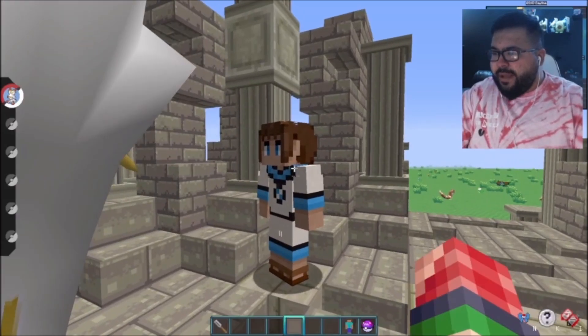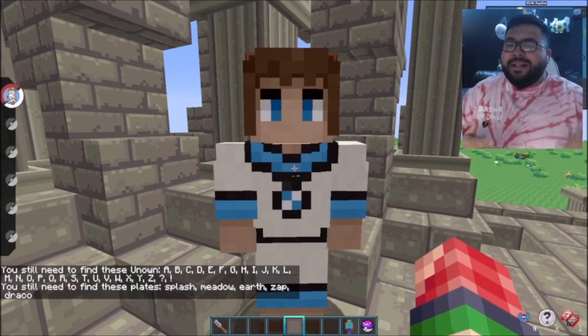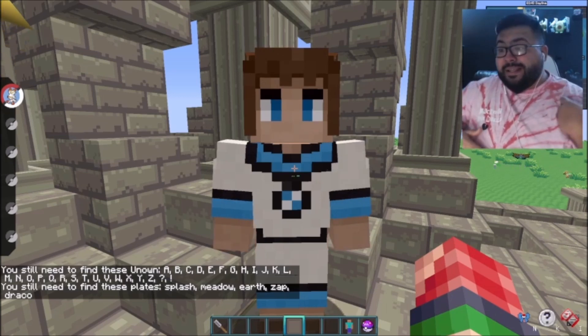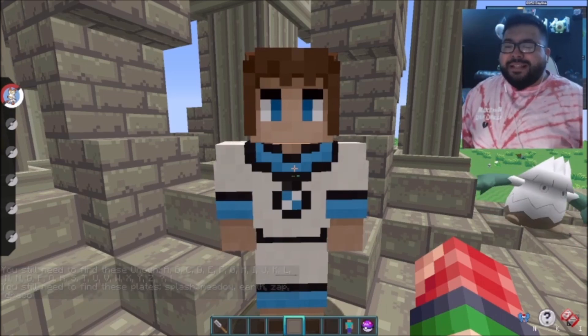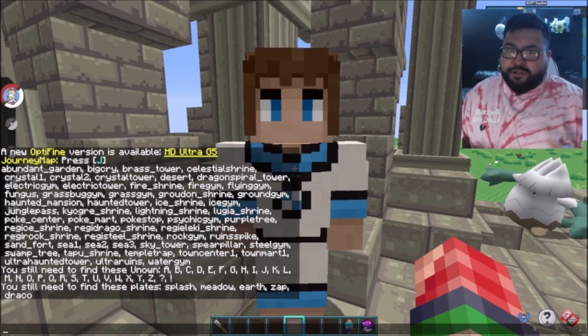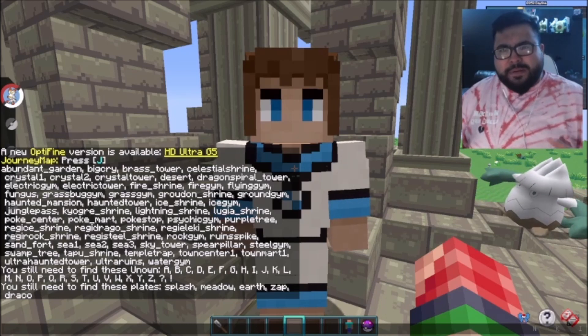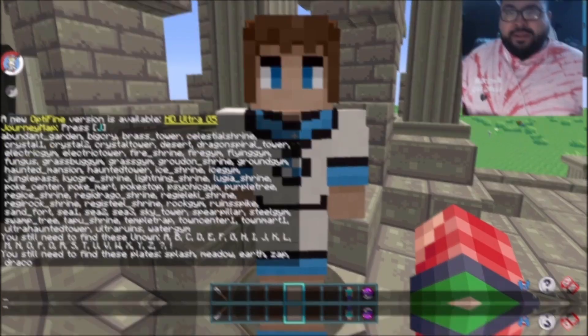We're gonna right-click and he'll tell us in chat. You need to find all the Unown from A through Z plus exclamation point and the question mark. You also need to find these plates: the splash plate, the metal plate, the earth plate, the zap plate, and the draco plate. I don't know exactly what they represent, but I just know I have to get them.